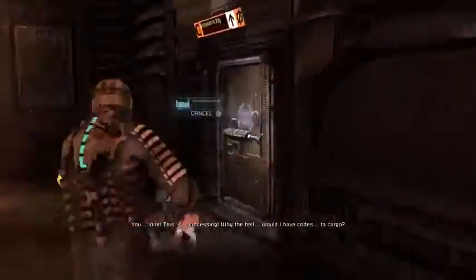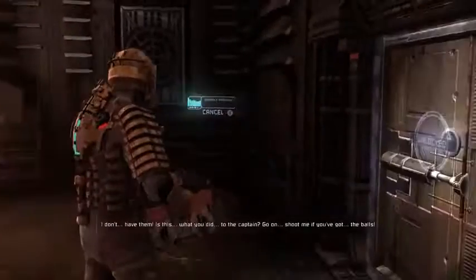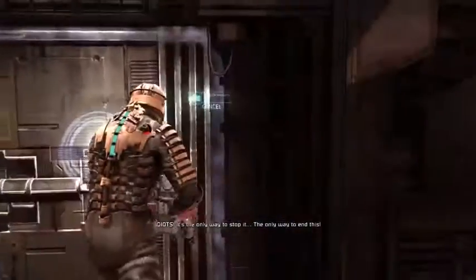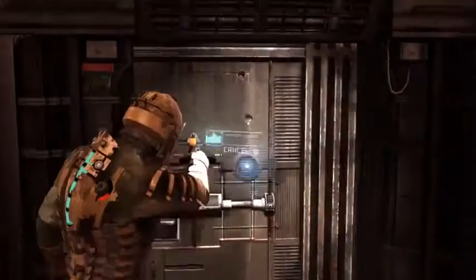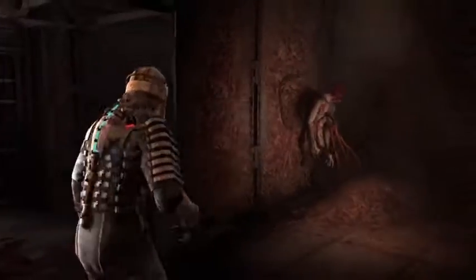Enough shooting. Give me the access codes to the cargo bay. This is processing — why the hell would I have codes to the cargo? It is imperative that I get the marker. Give me those codes. I don't have them. Shoot me if you've got the balls. It's the only way to stop it — he's completely lost. So many turrets. That room is weird — it's like a half-alive guardian, or half-form, maybe. Yeah, that room is super weird.